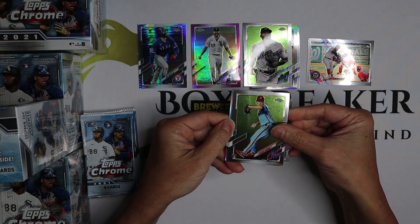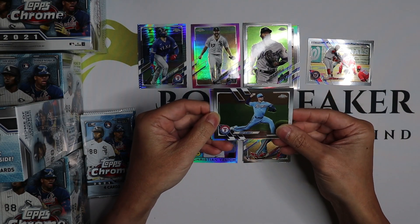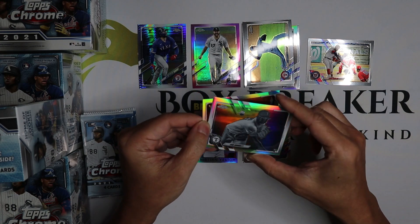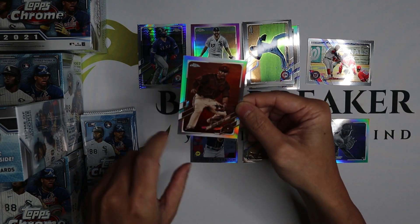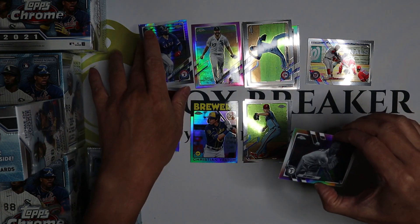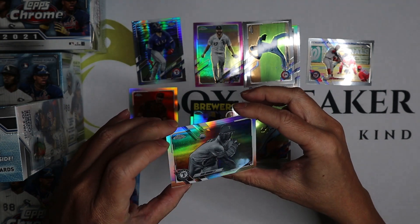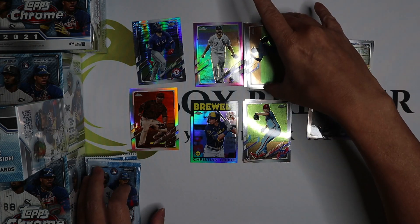Got a rookie here — Spencer Howard. Corey — ooh. This is the black and white. And this is the sepia parallel right here. Ooh, what is this? It's not numbered but it looks like a negative parallel. I'm just going to leave that one right there for now.